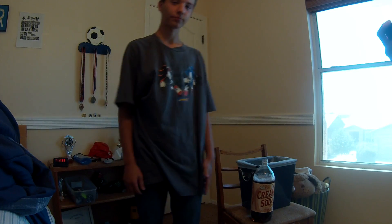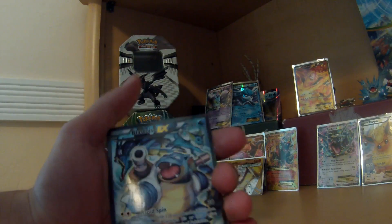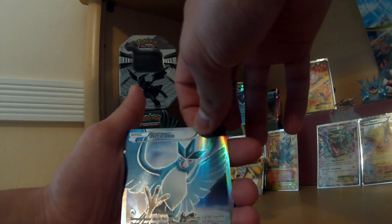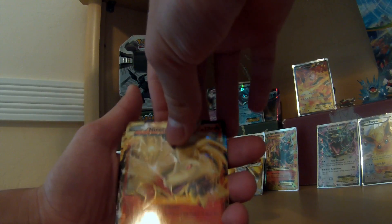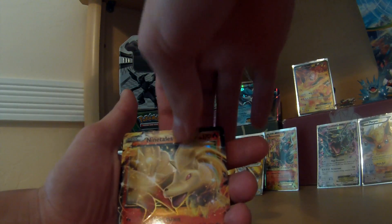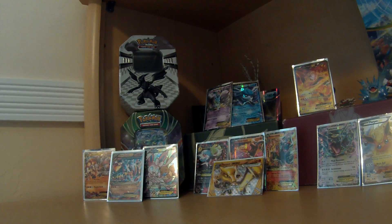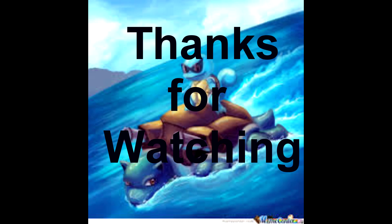Let's do a recap. We got the Blastoise EX promo, the Articuno — which I'm still surprised is not an EX — Ninetales EX, another Ninetales EX, and the Sylveon EX. That's all for today, guys. Thank you so much for watching. Please leave comments and let us know if there's anything else you want us to do. We should be recording a few more videos to post later on. I'm Clips and I'm Oli.